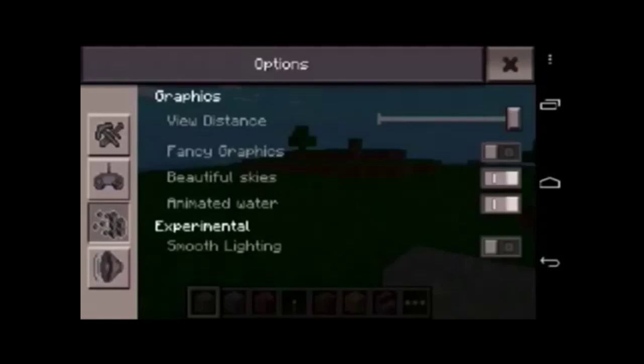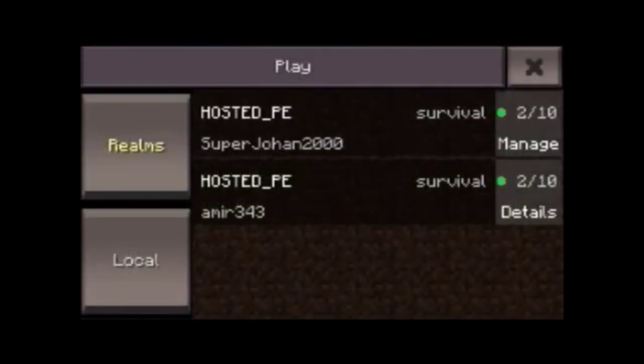There's a bug — on my phone there's no animated water even though fancy graphics is on. Under experimental settings, they have smooth lighting, which is amazing. I love smooth lighting — it's one of my favorite things, just how smooth the game looks. It might come with some lighting glitches since it's experimental.